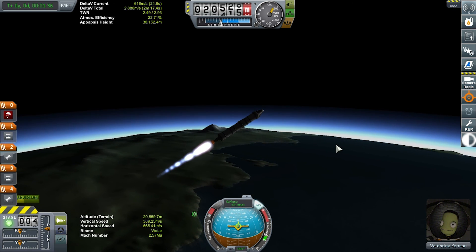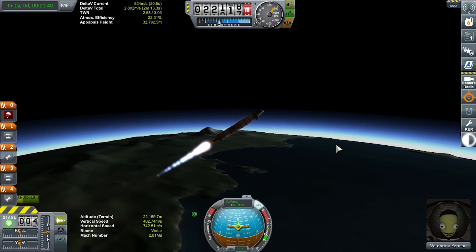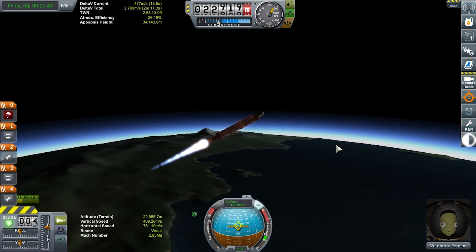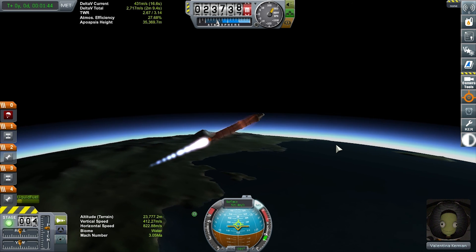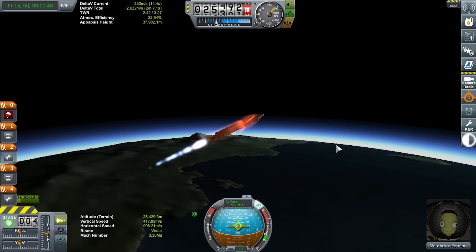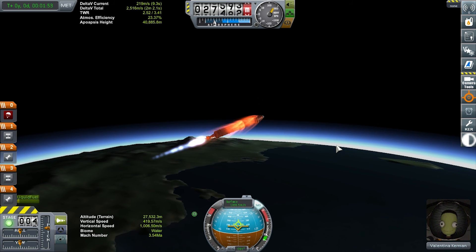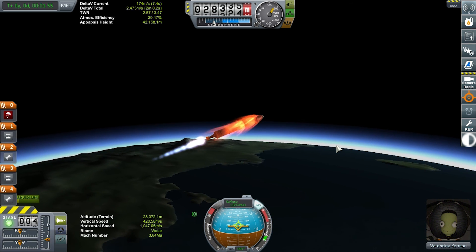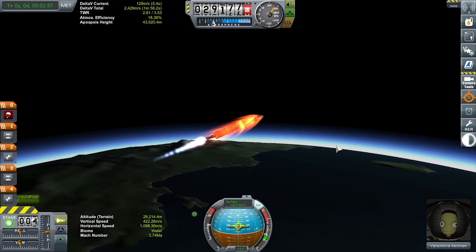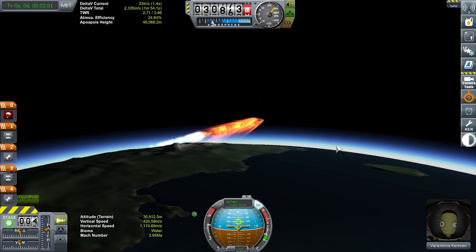As we pass 20k we're going to hit 30 degrees, and our objective is that at about 35k we want to be almost flat. We're going to catch some heat here and that's expected. I'm over-throttled right now — I may have wasted a little delta-V there but that's okay. Coming across 30k I'm going to start trying to force it down a bit more.